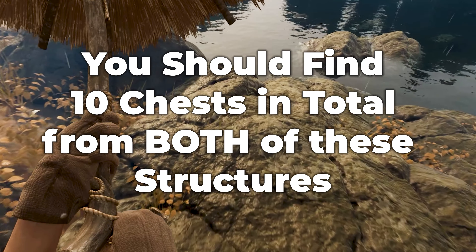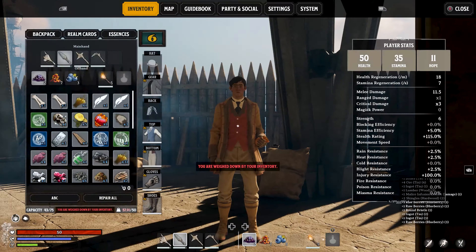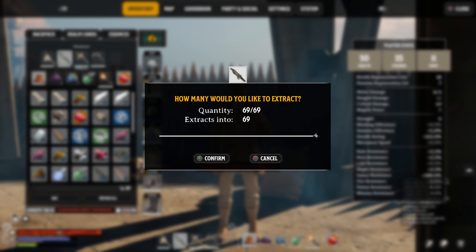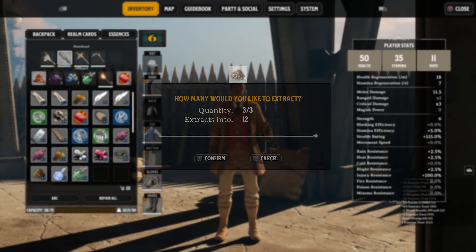Once you've cleared the structure, head to the next one and rinse and repeat. You may need to extract the essence from the basic items once again if you become encumbered. If you're still carrying too much weight, move on to items you're less likely to need straight away — for example, I picked up some carved stone granite and some easy-to-acquire quartz gems, which are pretty heavy, so I could do without at this stage.